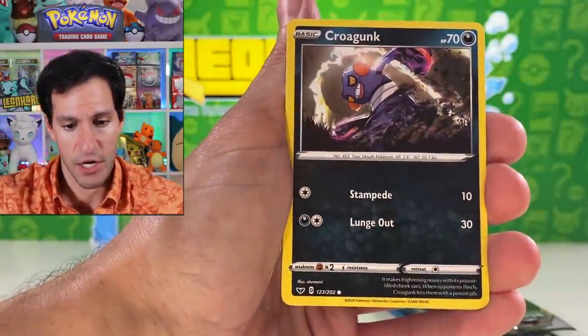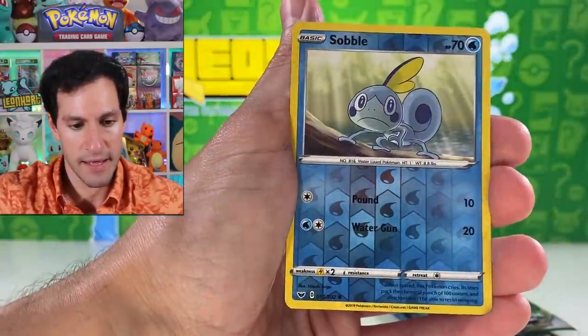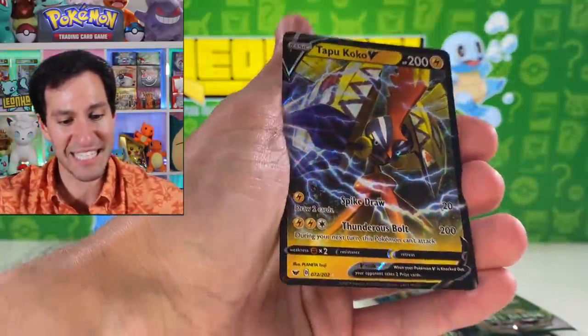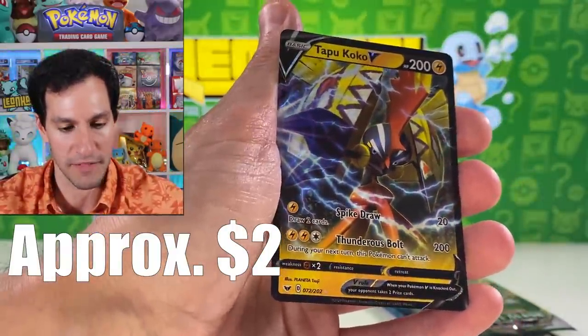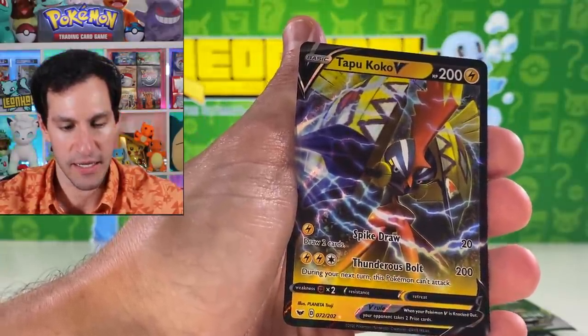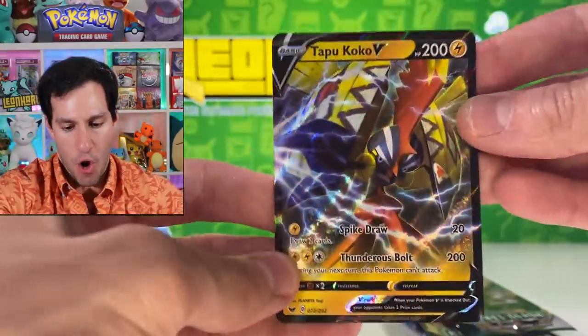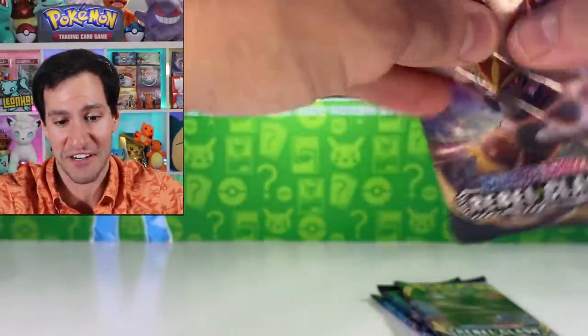From the first Zacian tin pack: Shelcob, Crogunk, Silicobra, and a Tapu Coco V — an ultra rare card! Very nice. One point for Zacian — that's very good. Let's get into the Rebel Clash pack.